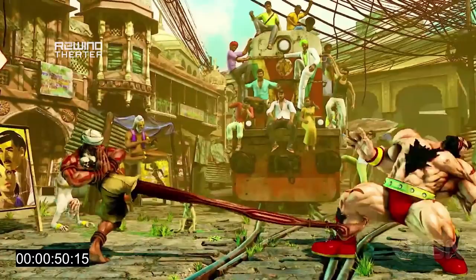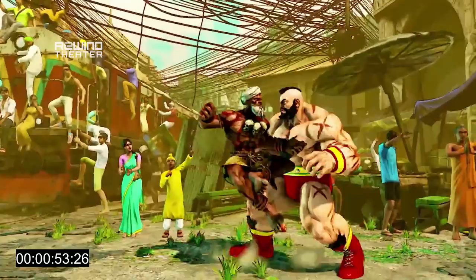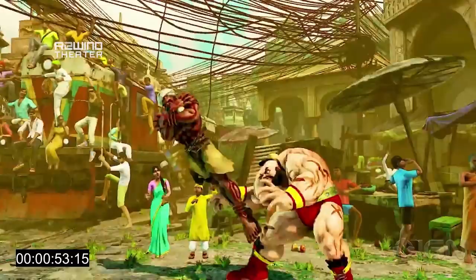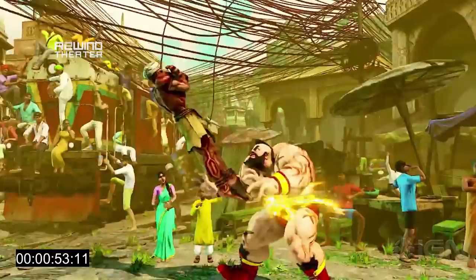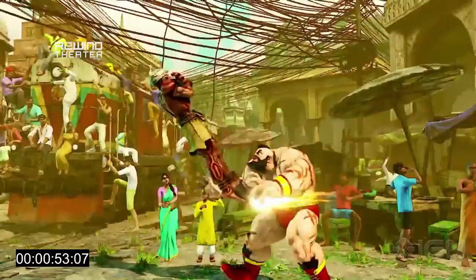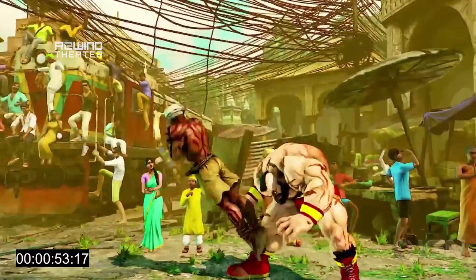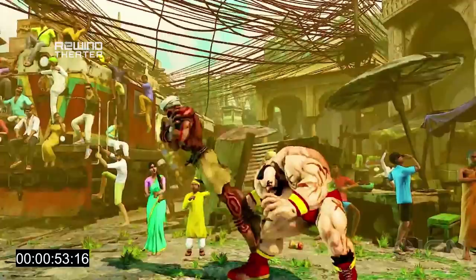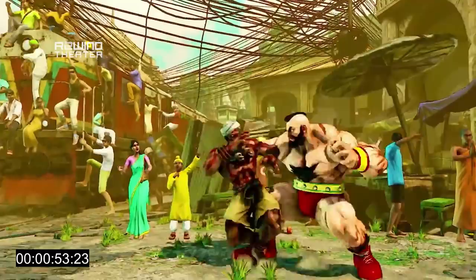Then there's what looks like a standard throw, and a throw later that might be a little bit special. And then we have the yoga spear, which is again another staple move for Dhalsim. You jump in the air, you press down with one of the kick buttons and he comes down feet first. Judging on the angle and how sharp it is, I would say this is probably the light version. But who knows, they might switch that around in Street Fighter V from Street Fighter IV.